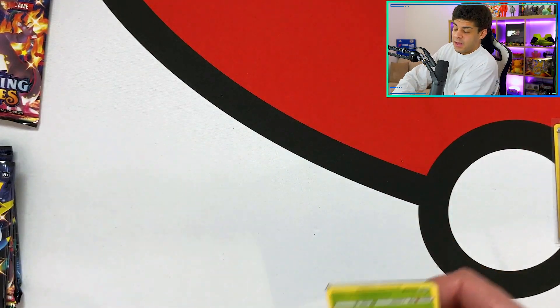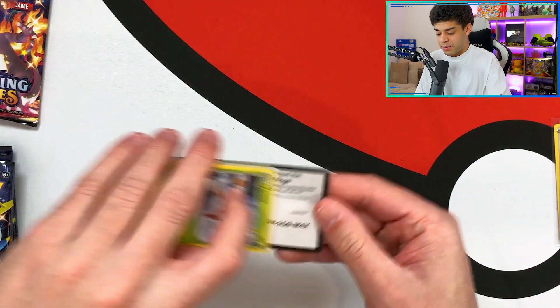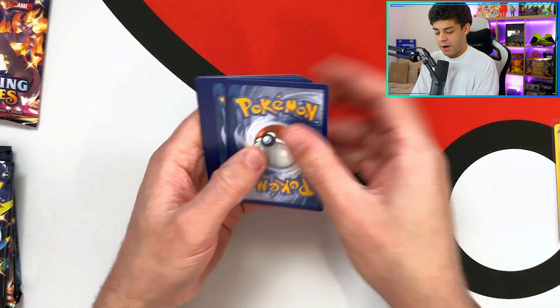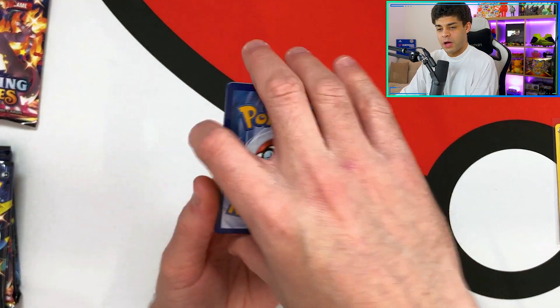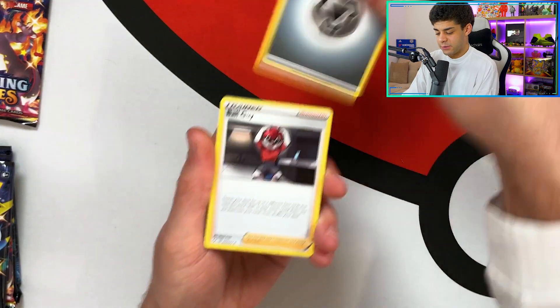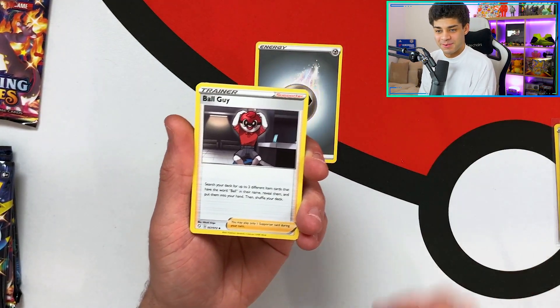I want to get some of the baby shinies. I want to get the shiny VMAX Lapras. There's a code card for you guys. For the first pack we're going for Water... Metal. Let's get into it - let's make sure it's all bright so you guys can see this. I'm just excited to open some more Shining Fates.